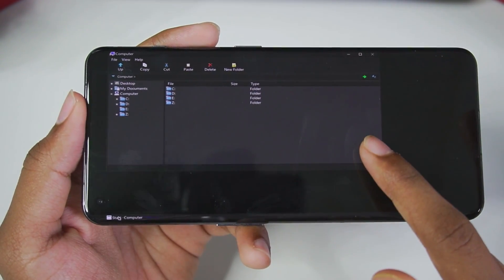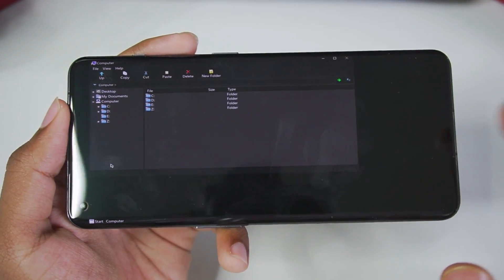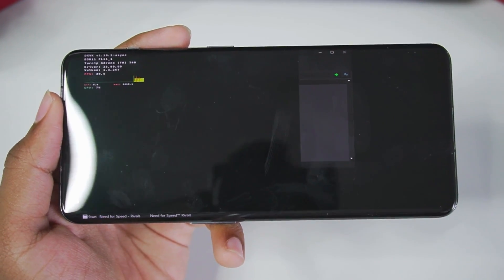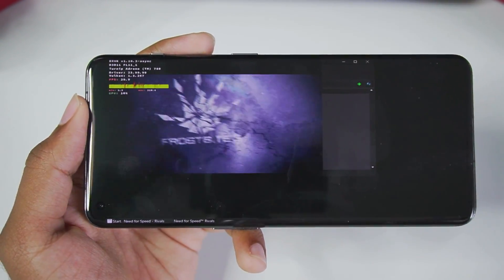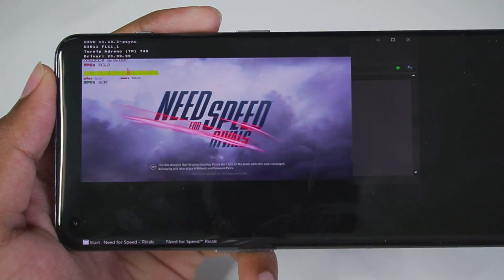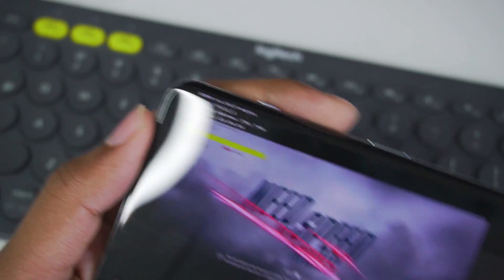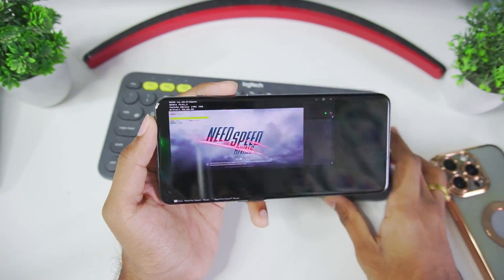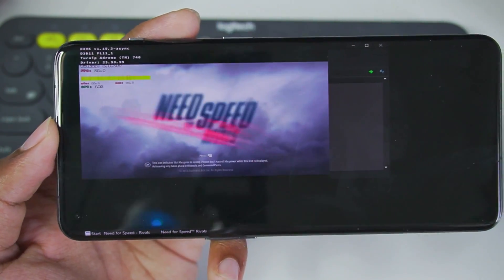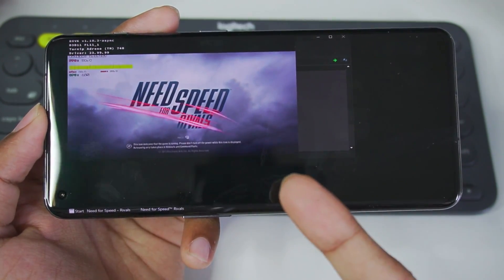We can tap the Start button and my first impression is that this is super smooth. The next step is simply to launch any game and start playing — that's about it for setting up Mobox on your Android device. This is definitely the easiest Windows emulator I've ever configured. It does every step for you, though you will need Input Bridge if you want on-screen touch controls. One issue I noticed is the game only opens in 800x600 resolution, not full screen, which you can fix by going into the game's settings.